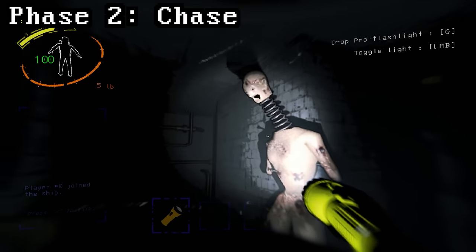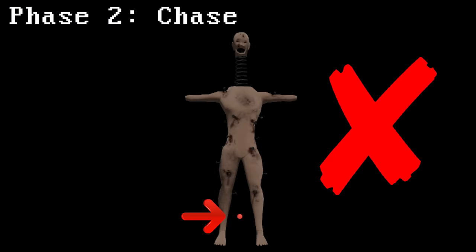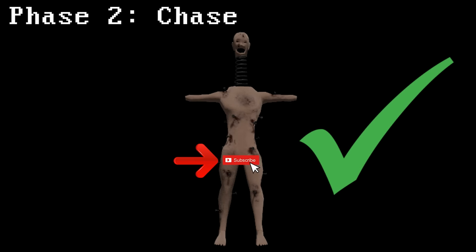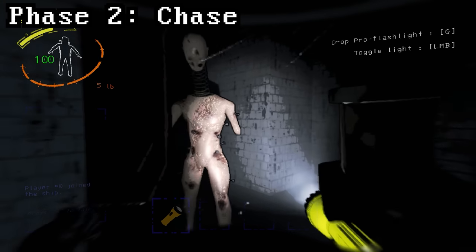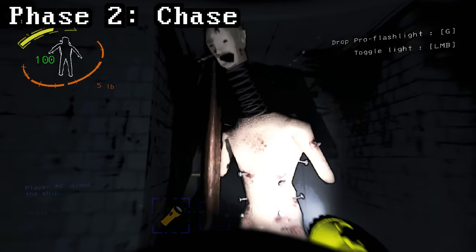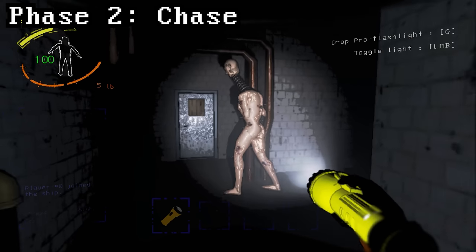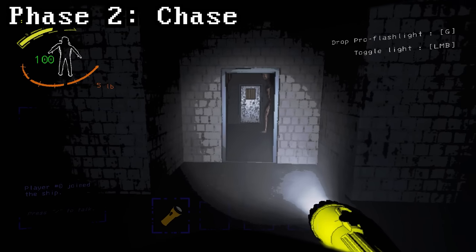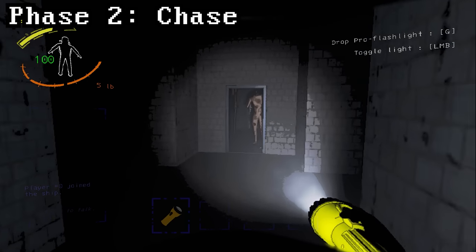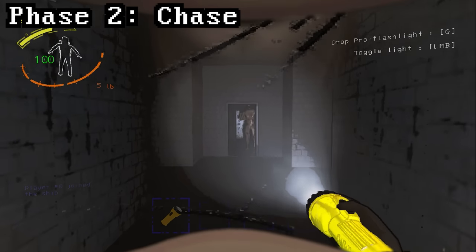When a coilhead is in its chase phase, that straight line rule still applies, but instead of being drawn from its shins, the line is now drawn from its crotch. In this example, the coilhead has a straight line drawn from its crotch to the player's head. As I get behind this doorway, that line becomes obstructed by the wall, so the coilhead will move. As soon as you can see the coilhead's crotch area again, that straight line is no longer obstructed and the coilhead will freeze.